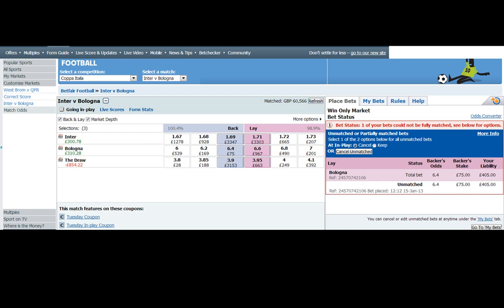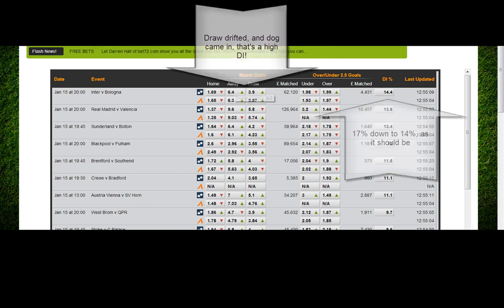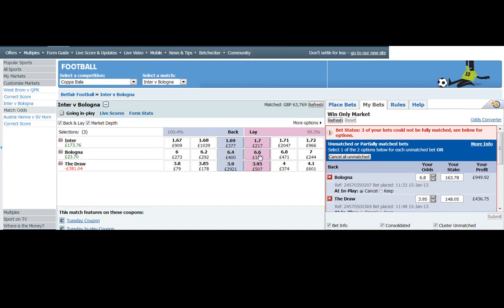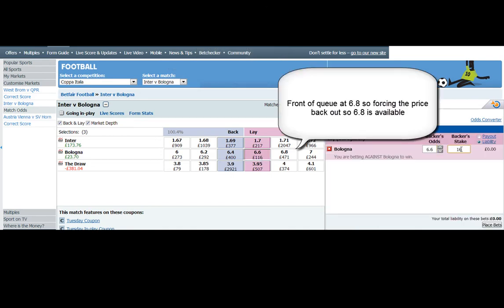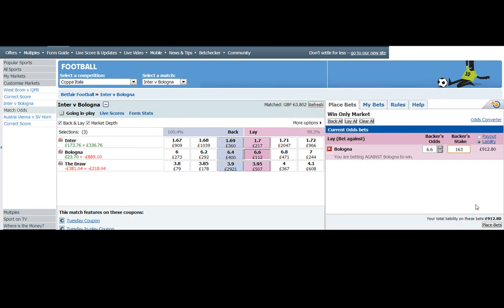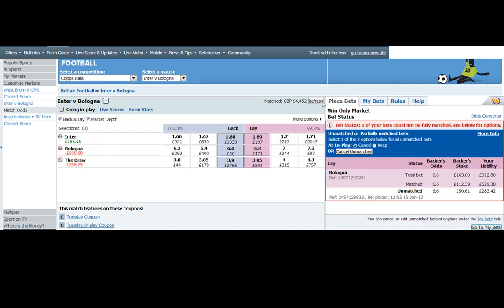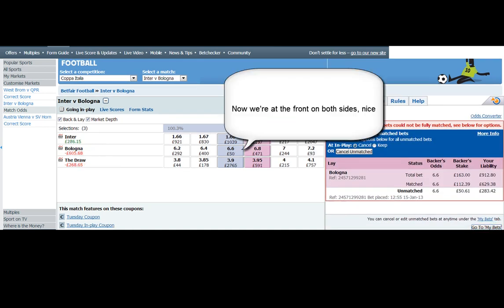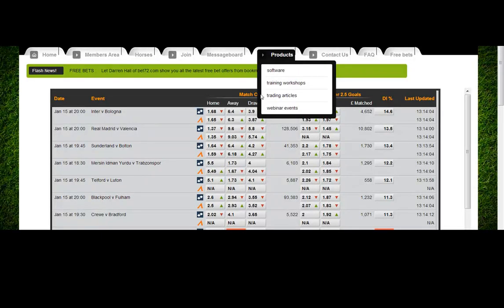You can see Bologna has come in a couple of ticks and the draw has drifted, which is exactly what a high draw inflation should do. These work best when you have a high draw inflation. The low draw inflations when you've got a heavy favourite are not so good — they do work, but you've got to think about whether a lot of people are going to back the draw and lay the underdog at a very high price.